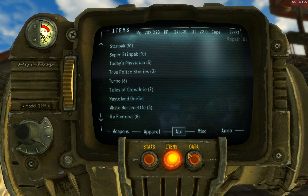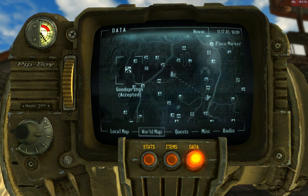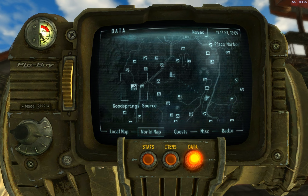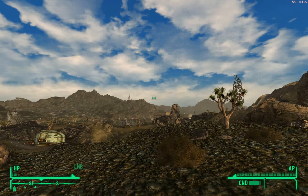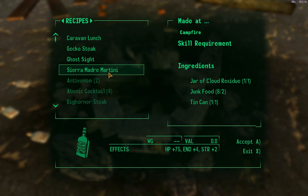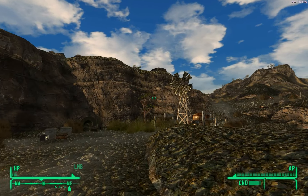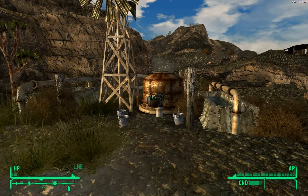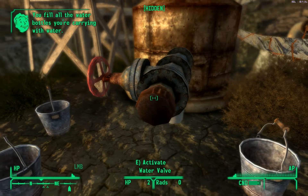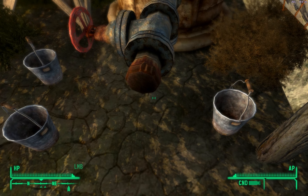Let's head over to Good Springs Source — there's a campfire there and we can refill all of our water bottles. We are at Good Spring Source. I'll show you how to make a Sierra Madre Martini in case you've forgotten — it takes one jar of cloud residue, two junk foods, and one tin can. I've got another Sierra Madre Martini because I used that last one in Fire Root Cavern. I'm also going to refill my water bottles and then drink to reload my health.